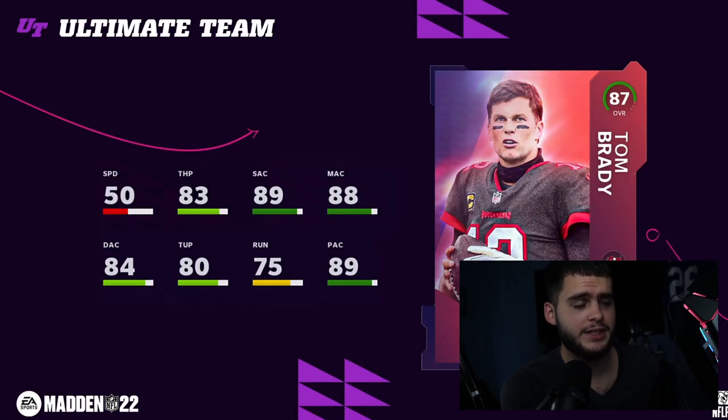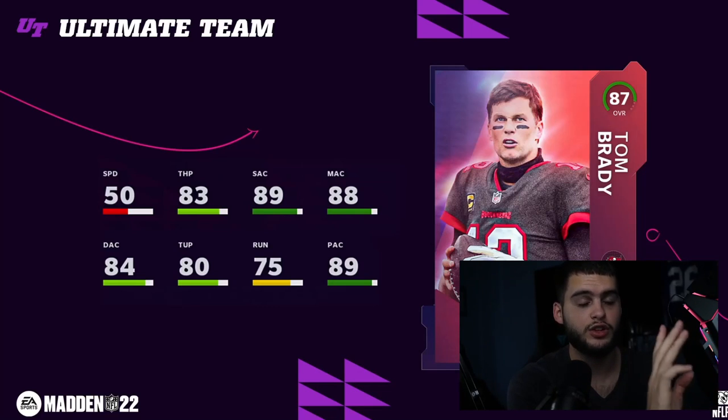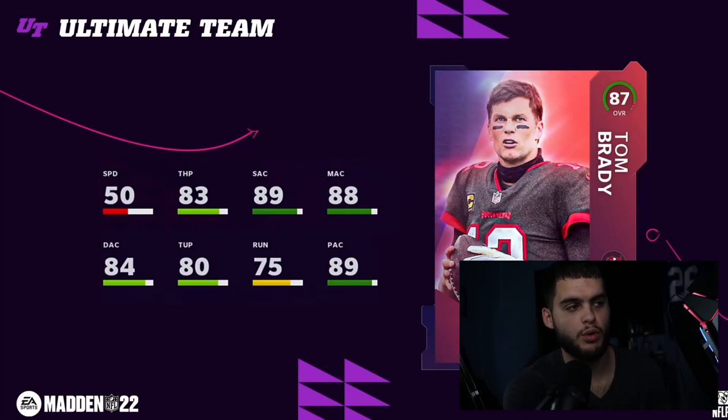Here are the full NAT cards — they can be powered up for an extra plus one to stats. Tom Brady is 87 overall on the Buccaneers. Pretty cool card art. 50 speed is not usable of course, but you get 83 throw power — decent, below average, not great. 89 short is great, 88 medium is great, 84 deep is a little bit low. 80 throw under pressure, 75 throw on the run, 89 play action — a great pocket passer quarterback.